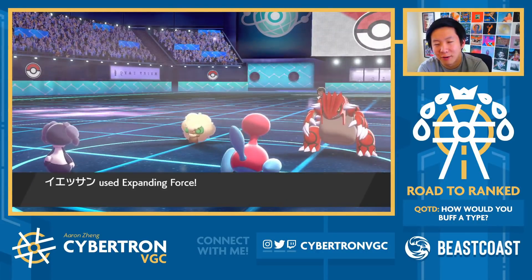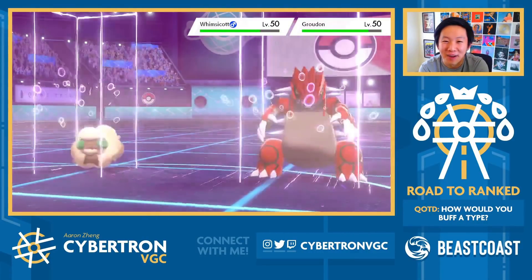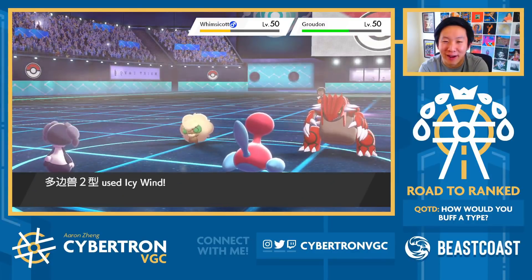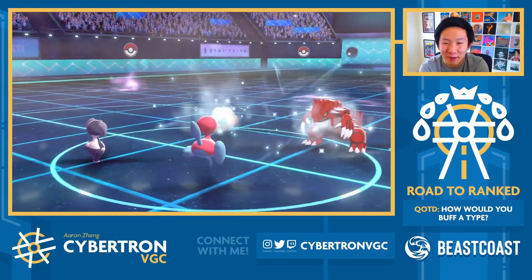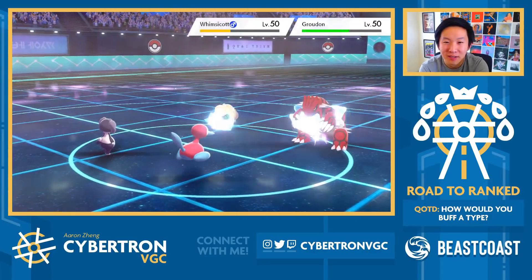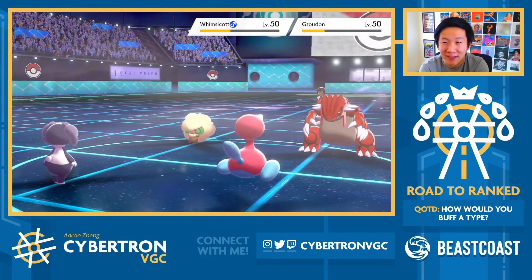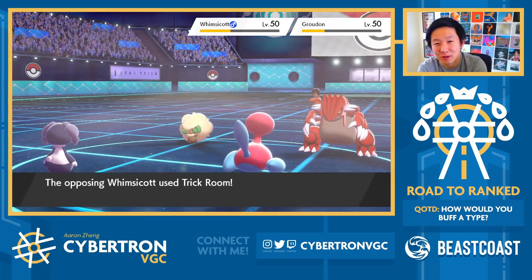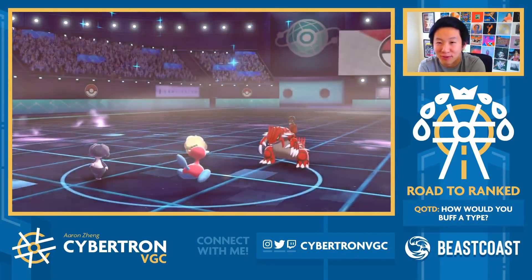Whimsicott went for Trick Room, expecting Trick Room from my end — but I don't have it. This is not how I expected the game to start, and this is one of the downsides of using Trick Room on Whimsicott: using it when you're so sure your opponent is going to have it, but we don't even have it on this team.